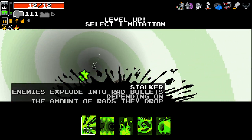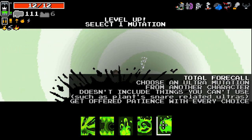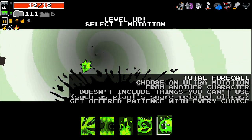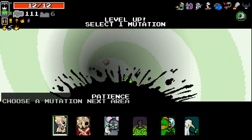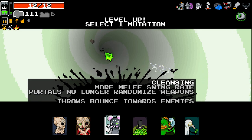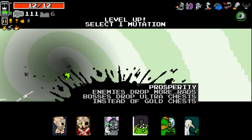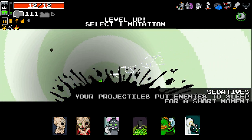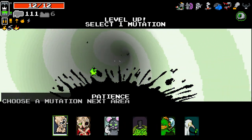Enemies exploding to rad bullets depending on the amount of rads they drop — portals appear earlier — double radiation capacity — homing beam — beam goes through walls — and choose an ultra mutation from another character. Choose an ultra mutation from another character doesn't include things you can't use. Get offered patience with every choice. The type of enemy that dies last in an area is dead the next area — more blood damage — more melee swing rate — portals no longer randomise weapons — throne throwers bounce towards enemies — enemies drop more rads — bosses drop ultra chests instead of gold chests — get a partner — and your projectiles put enemies to sleep for a short moment. Go with patience and try and get something better.